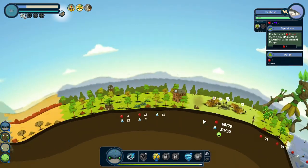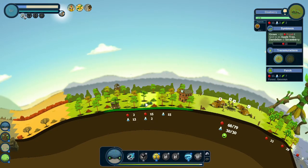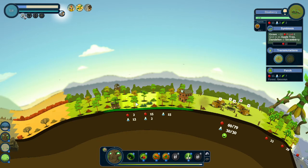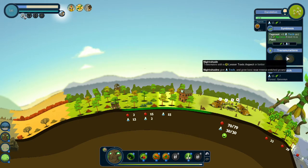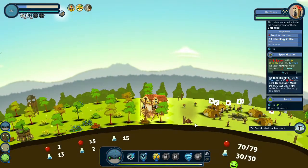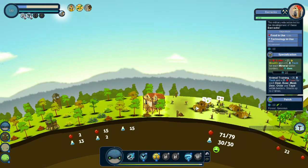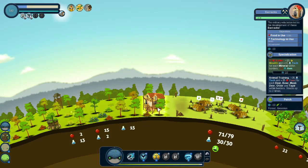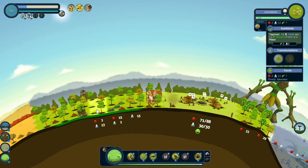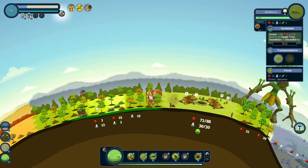So let's see if we can increase this tech. Dandelions, strawberries, or nightshade — we need lesser toxic aspect. Bears has started. Food — 70 out of 80. We need literally one more food. And we need more technology.